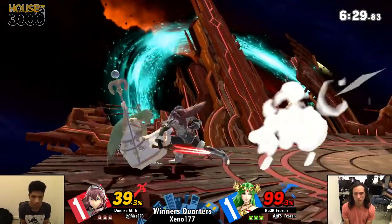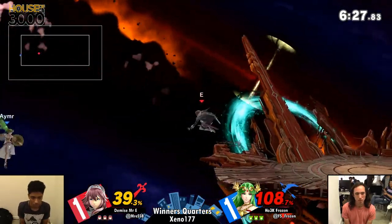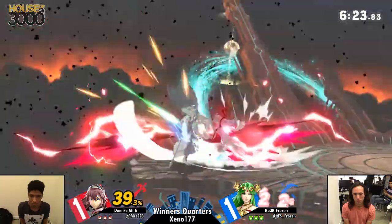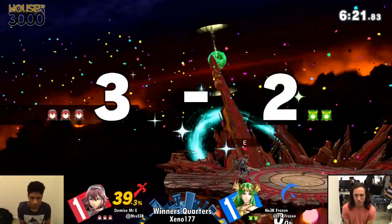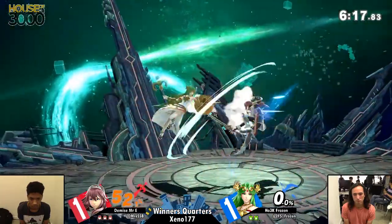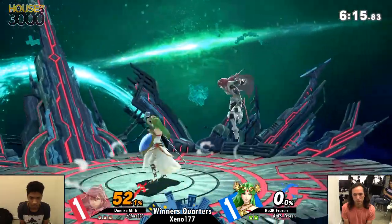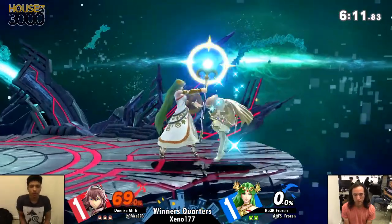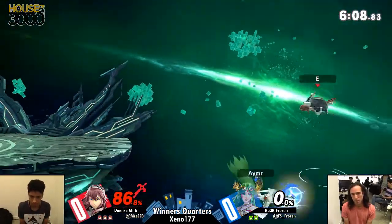I just love when you have Lucina do two short hop nairs and Palu doing two short hop nairs and they're not even close to each other. It's like, oh, is this a button check? No, this is spacing. This is the neutral for them. I will say one of the cool things about these two players — Jen is pretty good at ledge trapping, but I've said it before and I'll say it again, I'll say it a thousand times: Mr. E is one of the best ledge trappers in the world. His ability to just cover options and react, it's absurd. It's the cornerstone of his game.